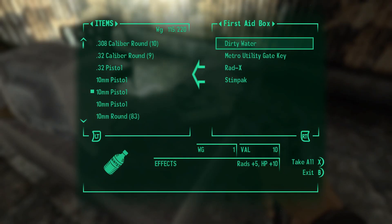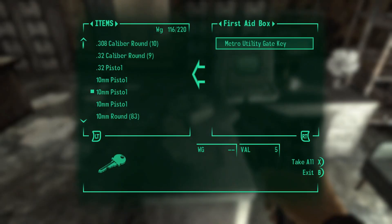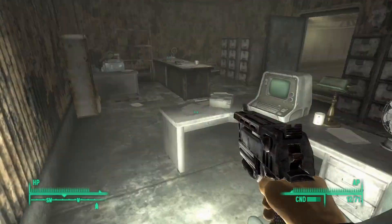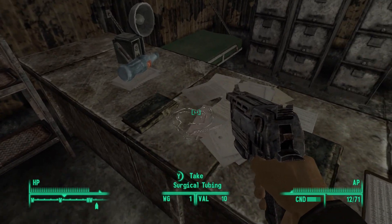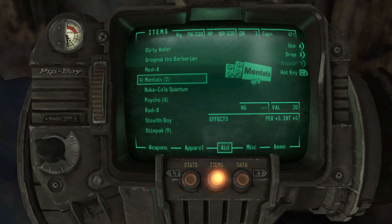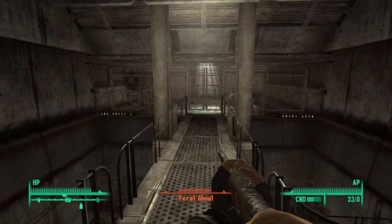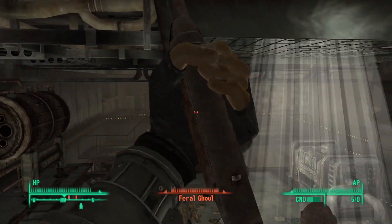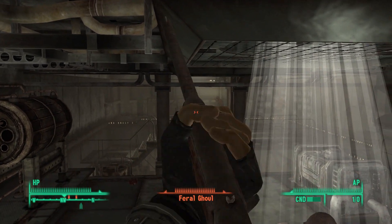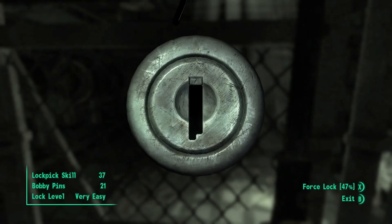So in this room you can actually find the key to that gate, but I want to pick the lock myself so I can get the XP for it. Is there anything in here we could actually use? Don't think so. Alright — I picked up dirty water. Got a BB gun. I'll use up all the BBs on the ghouls. Alright, we are now out of BBs. Let's go ahead and pick this lock.